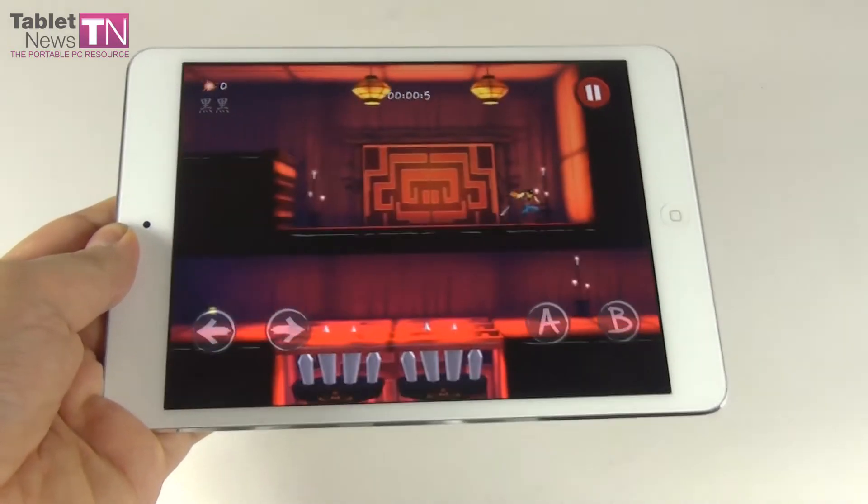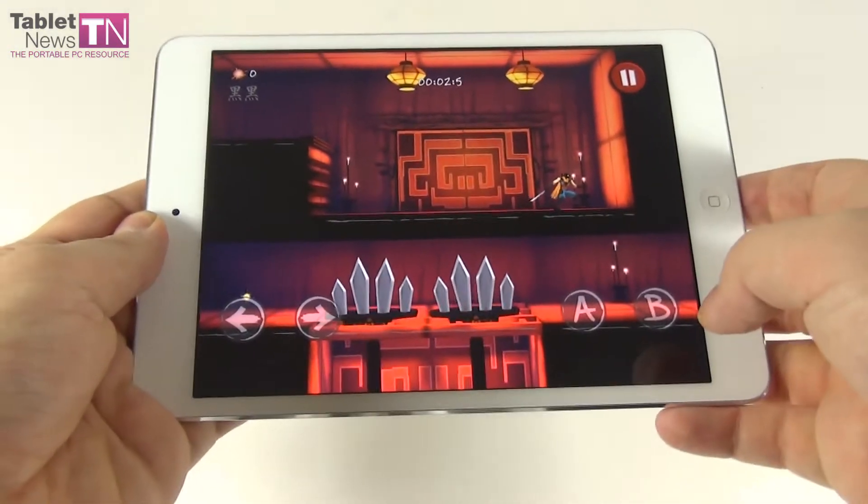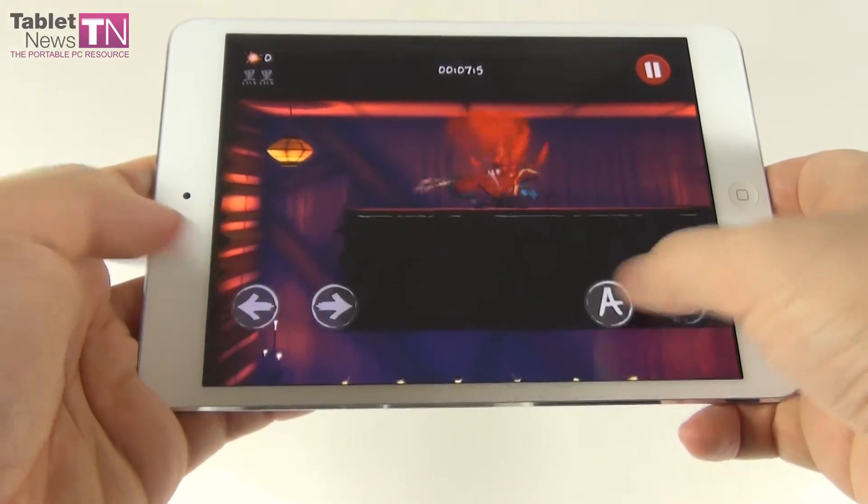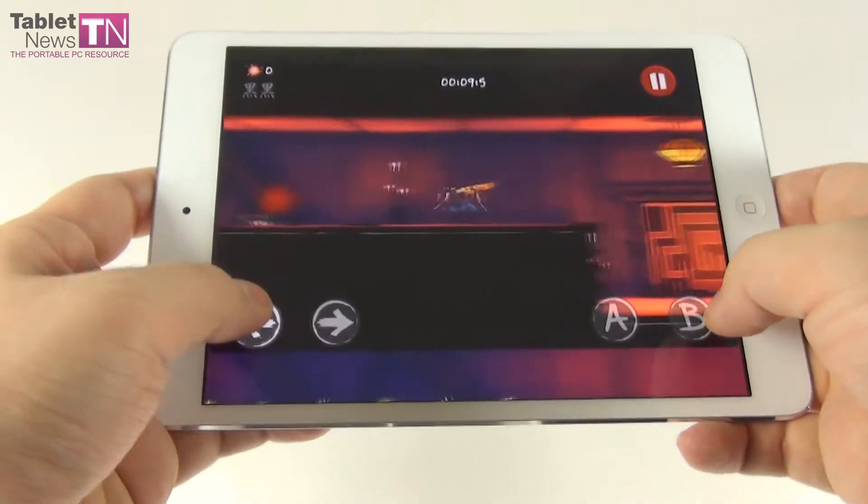It's a very easy game and you can opt for the gesture or joystick control. You can do double jumps — you press the B button to jump and you press the A button to attack. And you have two arrows for left and right.